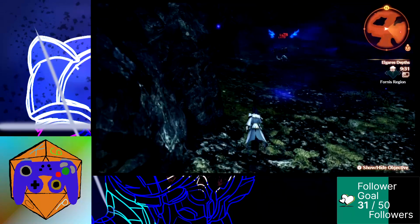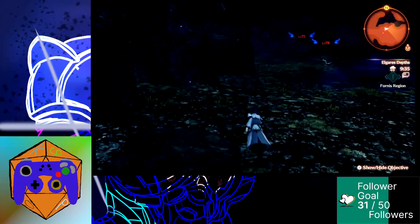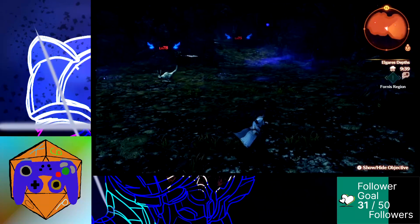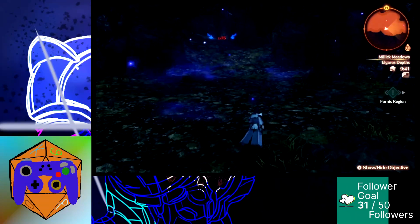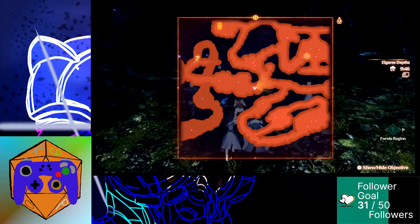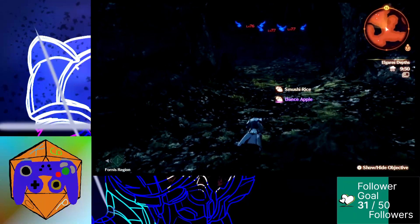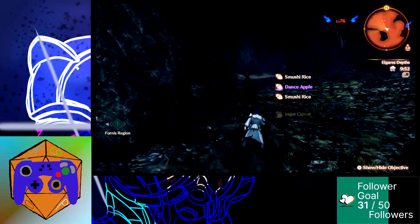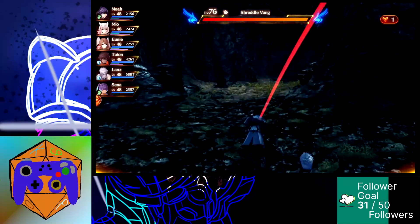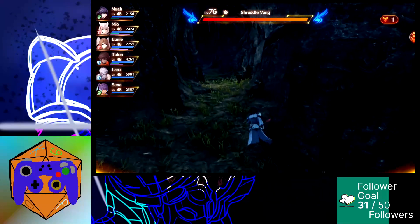Gotta be careful — I'm on its side, I don't want to run into it. The one we can get is the one in the upper left, northwest corner. The Vangs shouldn't kill me if I run in a straight line and should de-aggro by the time we get to the spot I need to be.